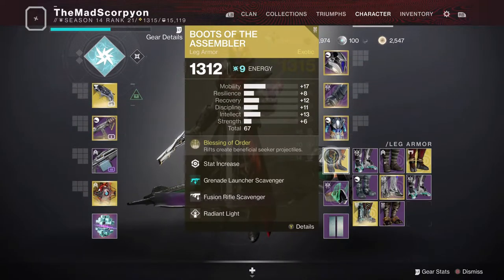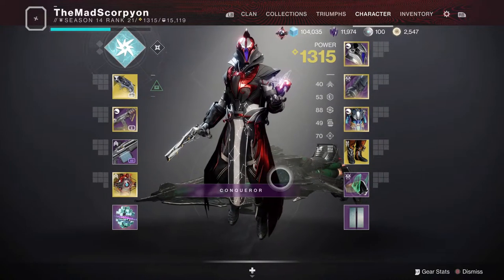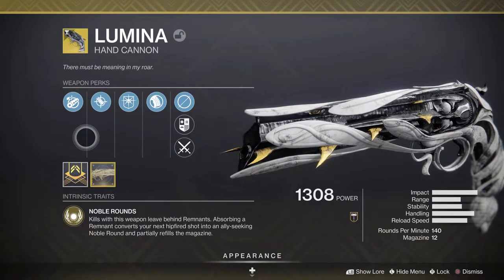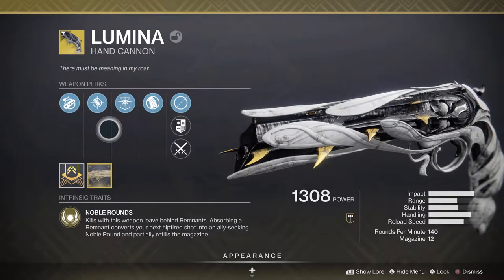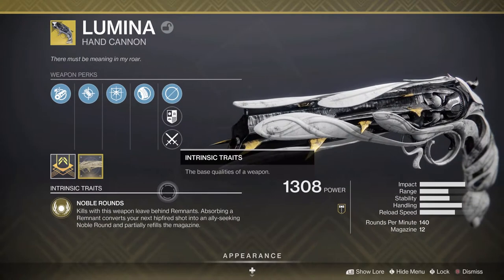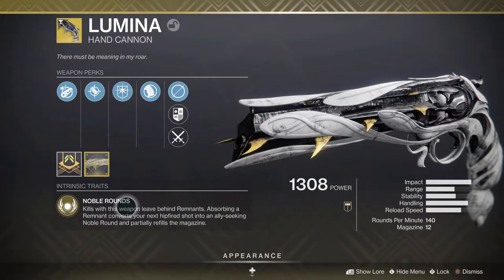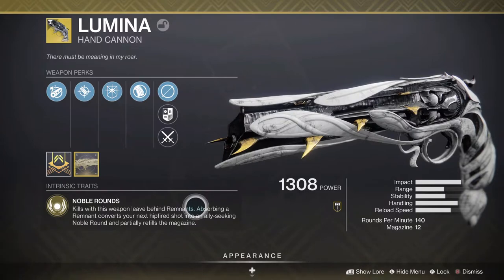Radiant Light isn't something that is very required, but it's always good to run. Going from top to bottom starting with the exotic Lumina: this is accessible through the archives if you do not have it or did not earn it before. Basically the perk — if you have Thorn, it's the anti-Thorn, where when you kill something it leaves behind remnants, and absorbing remnants converts your next hipfire shot into an ally-seeking noble round and partially refills the magazine.